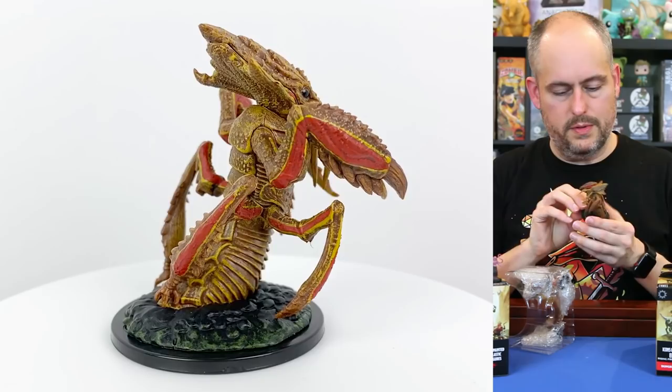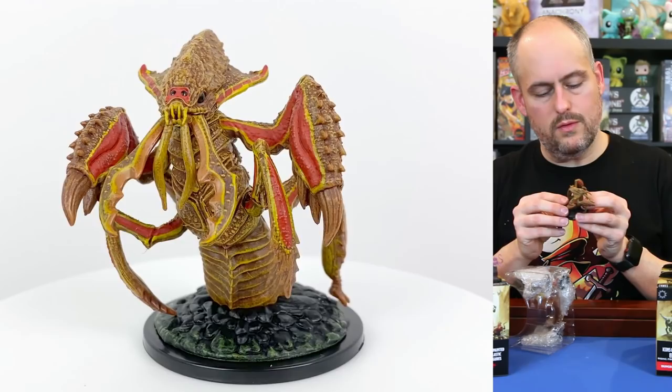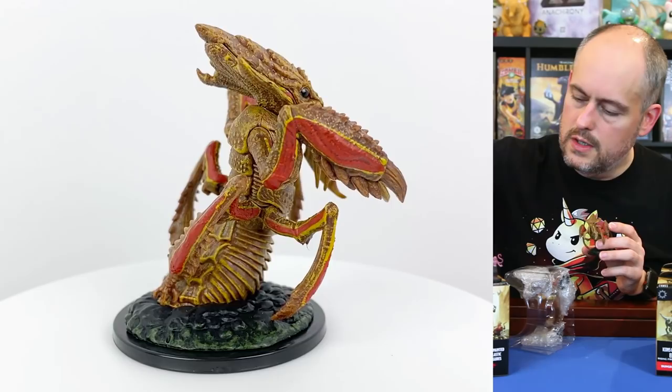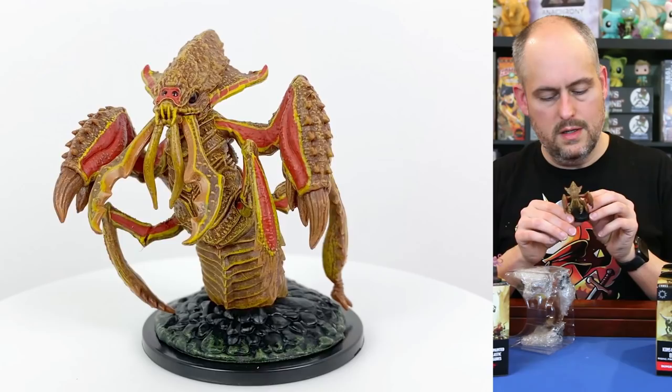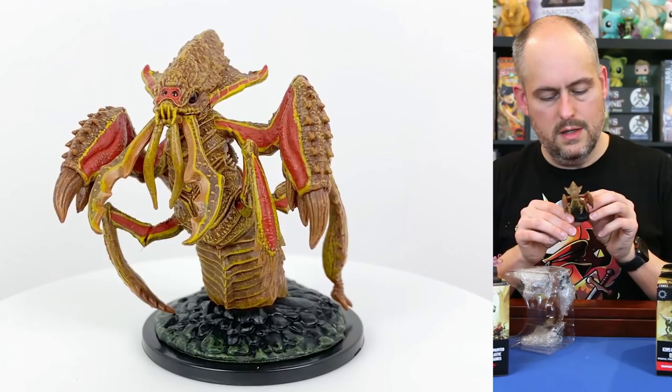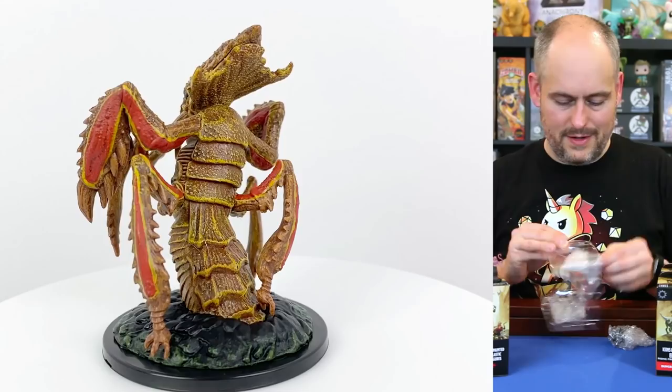Another creature from older books — this is an ankheg. Really heavy. It's burrowing up out of the ground and actually has some terrain on its base, which is unusual for Icons of the Realms. Again, a really cool paint job. The finish on its skin looks slightly different than some of the paint they usually use — not at all shiny, with a carapace that's painted in a slightly different way than I've seen in the past. I'm not an expert painter so I don't have the terminology to describe it, but it's quite a heavy figure.